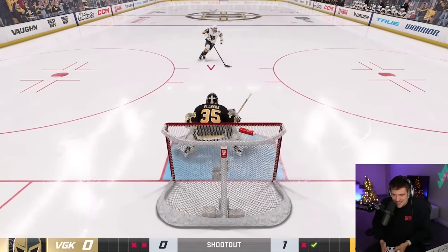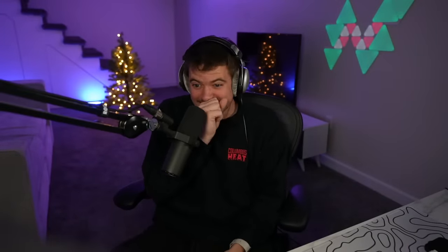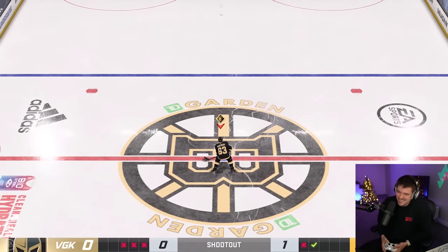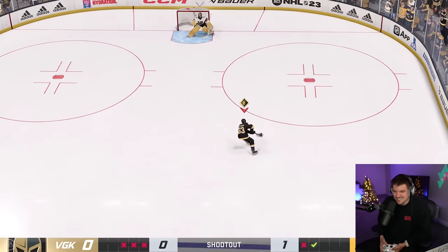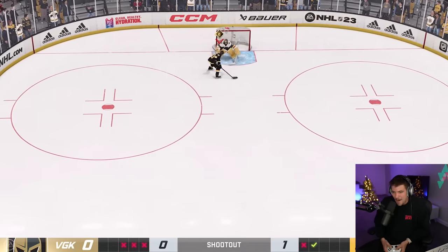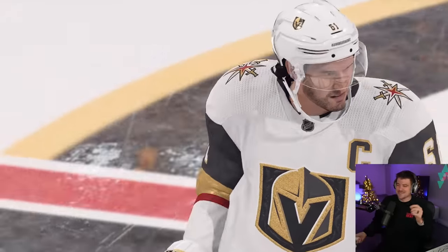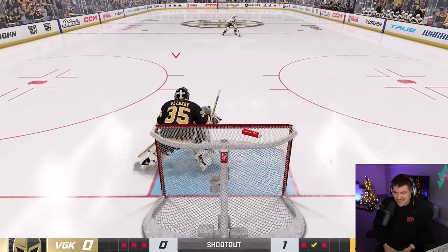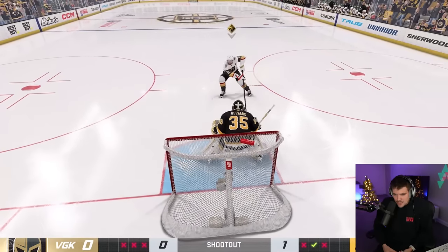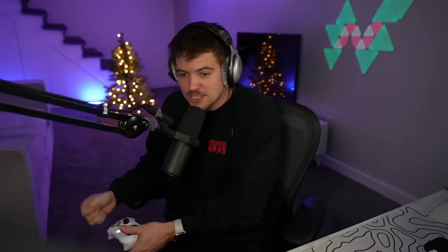He tried to kick-deke this game. He kept it relatively simple, came down and took it to the backhand — got the split save. This guy's making this one a little interesting. Here's Stone coming down — little backhand, trying to catch me on the quick backhand. No move. Hold it to the backhand. Usually that works, but not today.